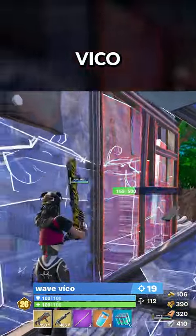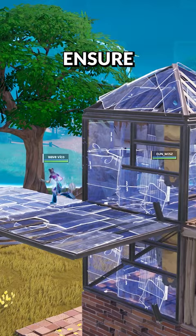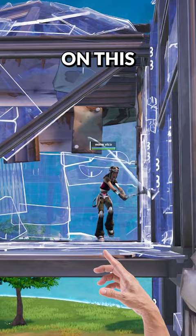Professional Fortnite player Vico does something in this fight that you must learn. After boxing up to ensure he's safe to start fighting this opponent, he realises that he's not placed a cone or a ramp on this tile. The opponent could easily place one here of his own, blocking the line of sight for Vico.